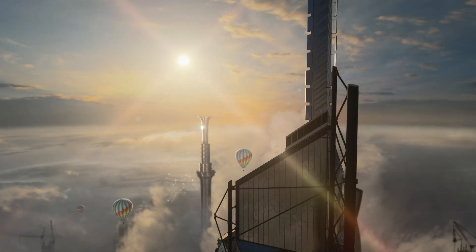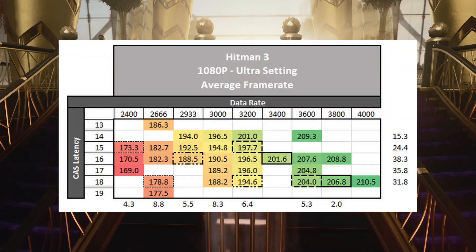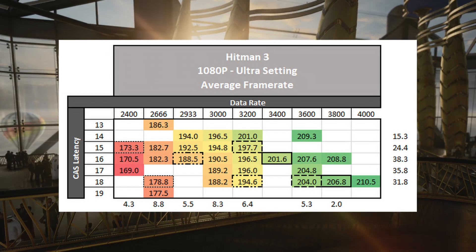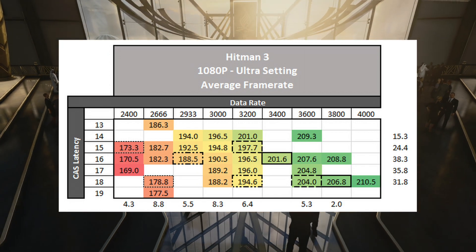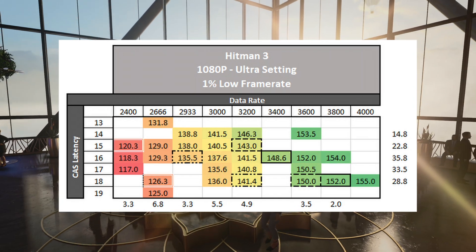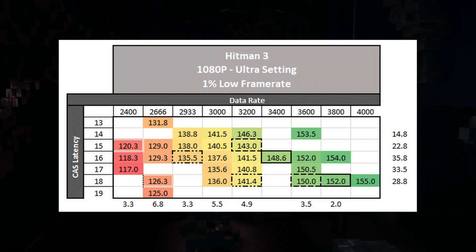Now that we've built the foundation, let's see how memory performs with different types of games. Hitman 3 is the latest addition in the Hitman catalog, known as a CPU-limited game. I'm running the built-in test in a loop, manually triggering measurements on the average and 1% lows. With three samples per data point, a similar trend is observed as AIDA64, where generally faster rates with less latency perform better. Looking at CL16 as an example, I see a 38 FPS increase in average frame rates going from 2400 to 3800 — a 22% improvement. Latency only sees a relative improvement ranging between 2 and 8.8 FPS. Looking at 1% lows, I also see a 36 FPS improvement at CL16, so Hitman 3 responds very well with varying memory configurations.